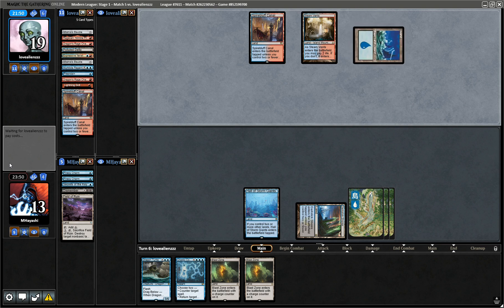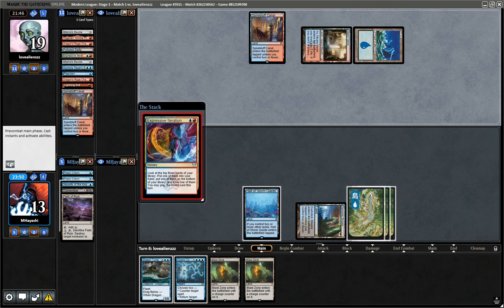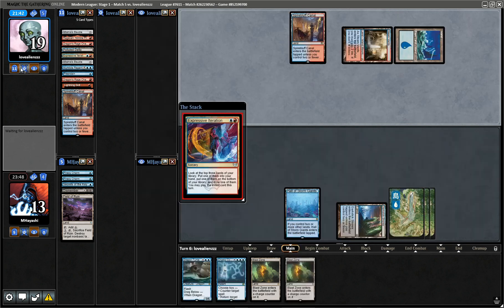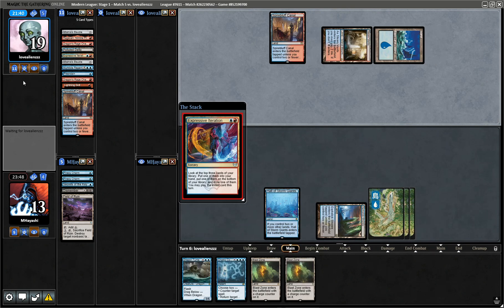They may not want to engage just yet because they might be worried about double Counterspell. Every once in a while they whiff on Consideration. At the end of the day we don't ultimately lose to Iteration — we lose to Murktide.